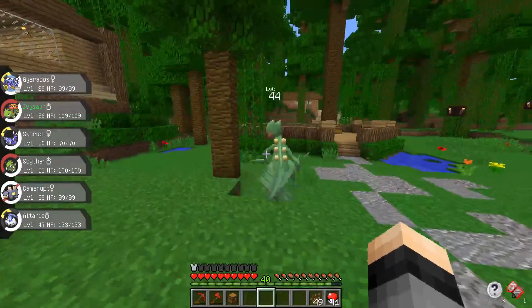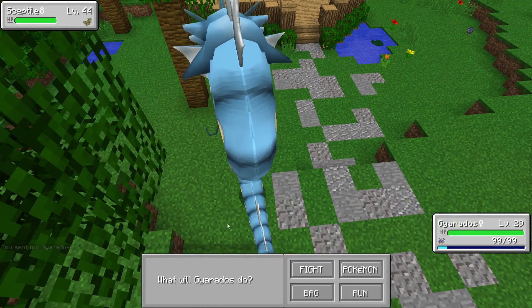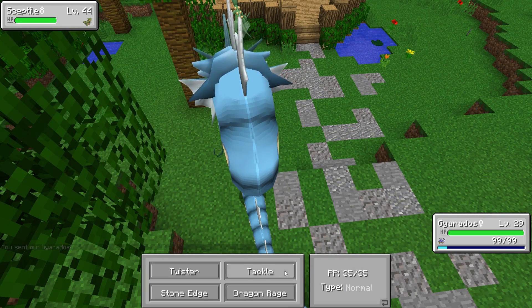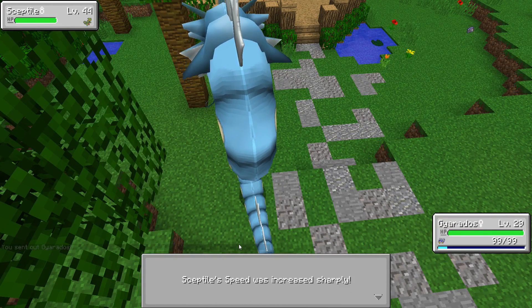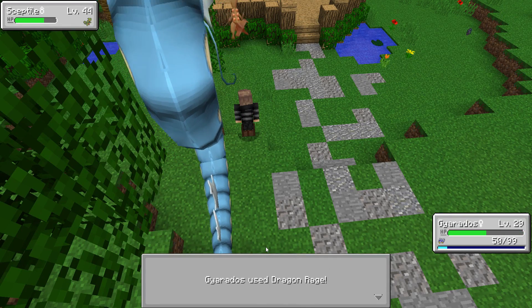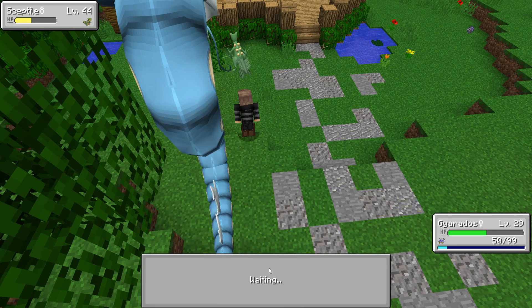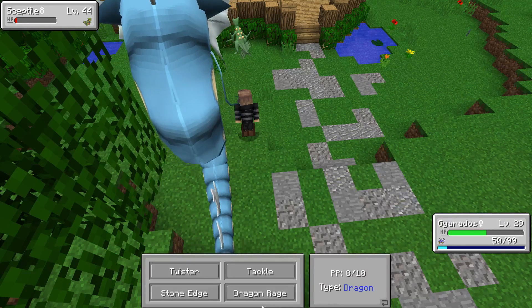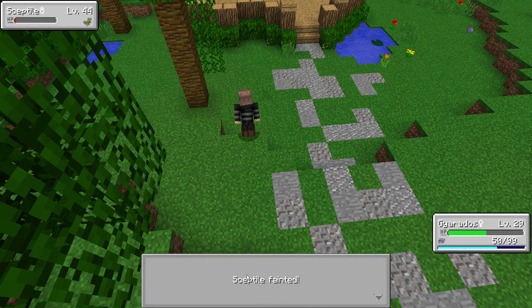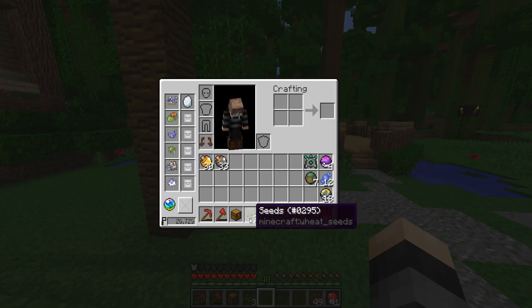Instead of trying to catch this Sceptile, we're just going to take him out — I kind of want the experience. Let's go with Stone Edge and see how this goes. That really did nothing — does Dragon Rage do more? Yeah, I think it did a little bit more. Either way it's going to take about four hits to take him out and he did a lot of damage to us, so this is going to be close. He keeps using Leer so we're good — awesome, thank you for just spamming Leer!